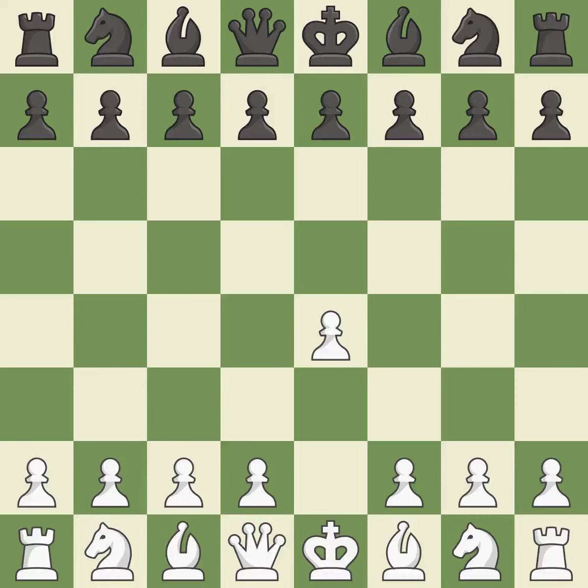Sharp games are frequently the result of starting with the king's pawn, since it dominates the center and frees up the bishop and queen on the light squares. The c-pawn in the Sicilian Defense controls the d4 square. NF3 moves the knight toward the center in anticipation of a pawn push on d4, where it will be ready to retake the piece if black captures on d4.